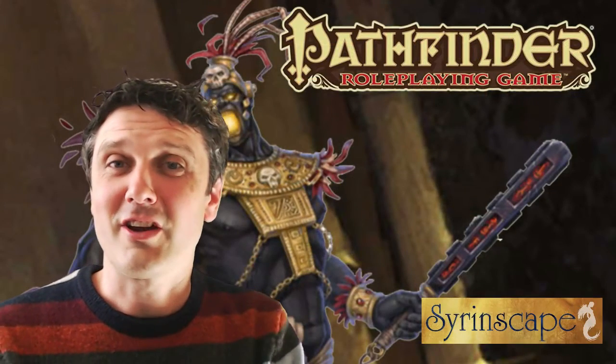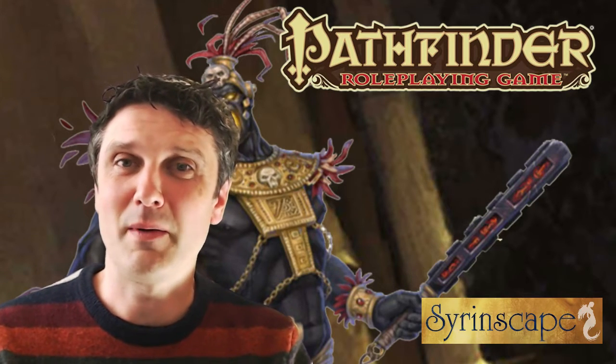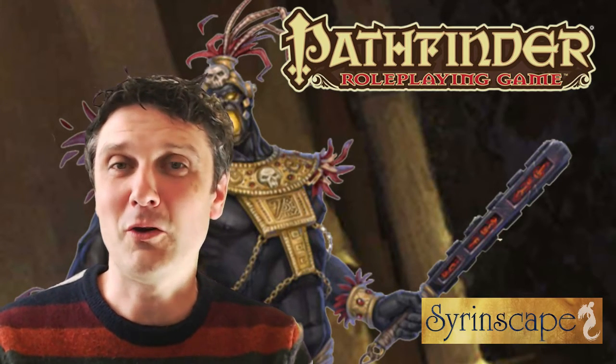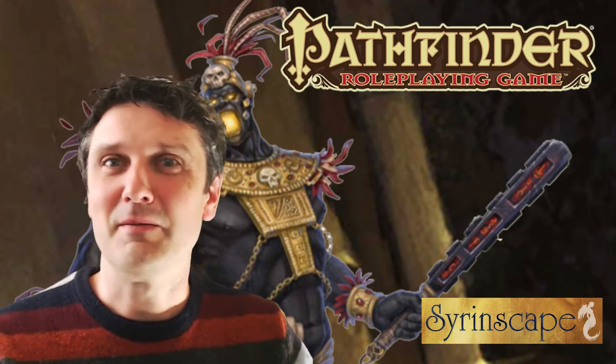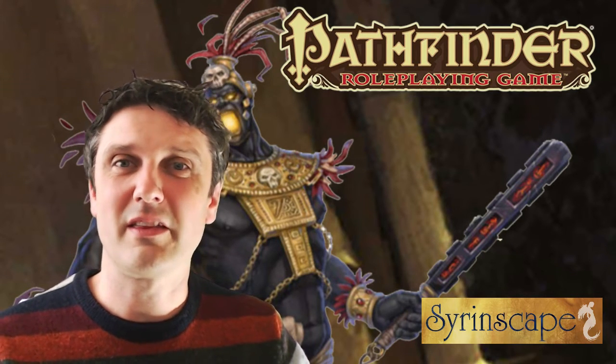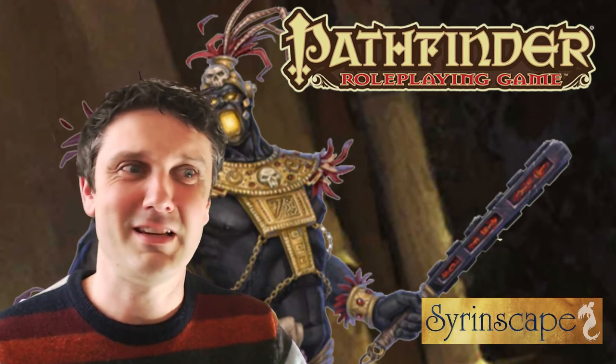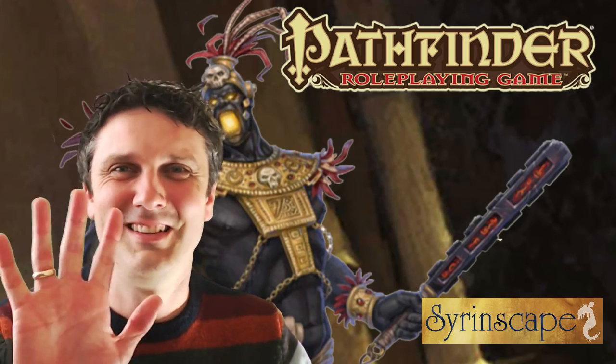So that's the Shadow Giant sound set. Grab it. If you're a subscriber you obviously have access to it, and if you were a subscriber when it came out, you have permanent ownership of it. Jump in the creator and create something out of this and mix it up with one of the other sound sets. Make goblins and shadow giants — shadow giants throwing goblins at the PCs. I don't know, it's up to you. Bye.